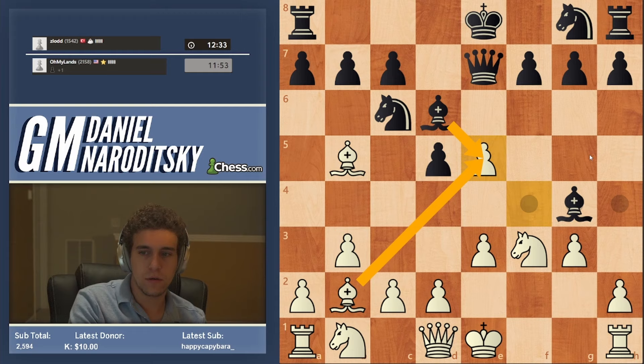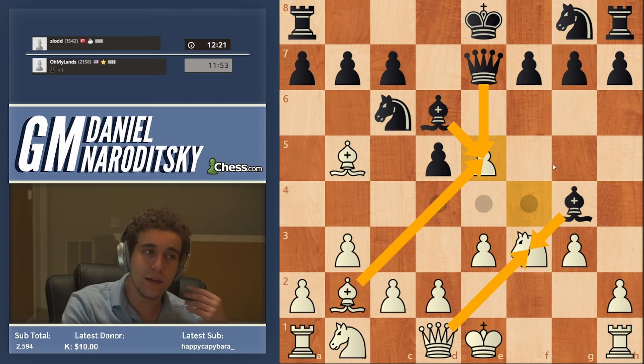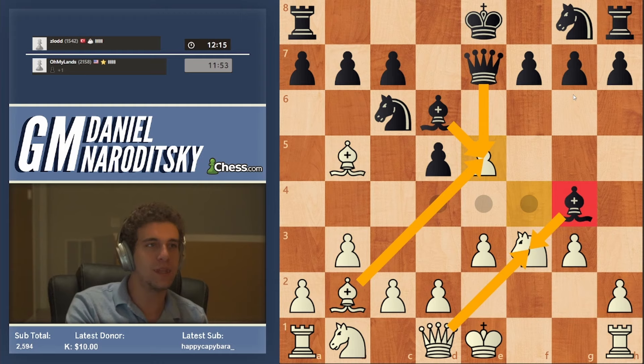Bishop takes knight — after takes, takes, he should take the knight with a bishop. We have to respond to that by taking the bishop, and then the queen is able to take that bishop, but we have forced him to give away his strongest piece. So I still believe that white will be slightly better there, but that's totally what he should do — this is the only move for black.